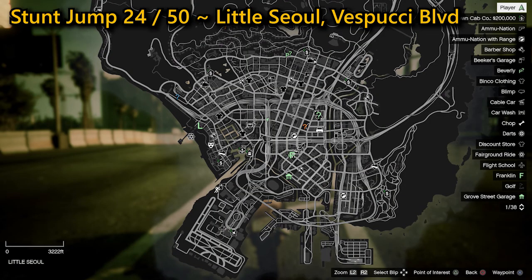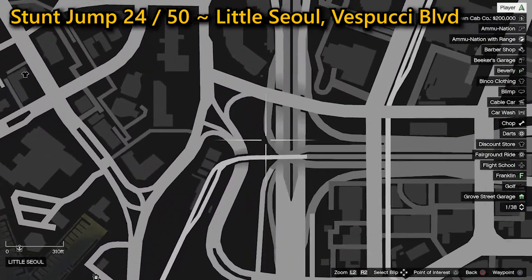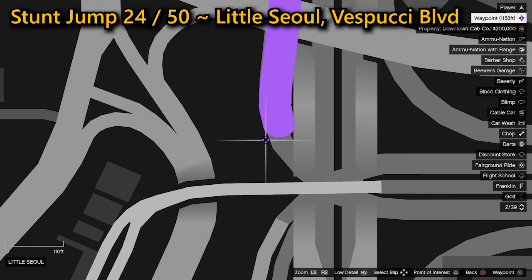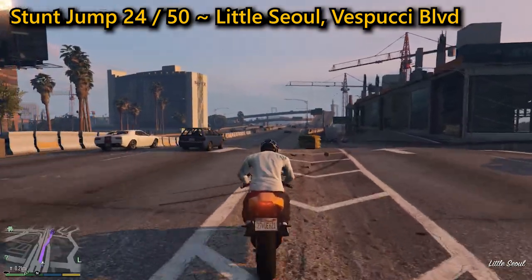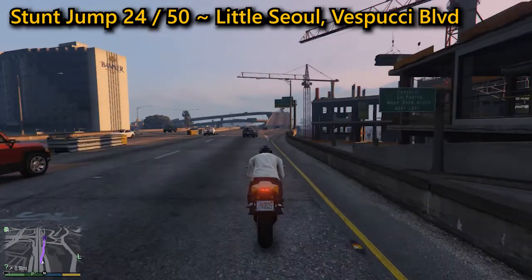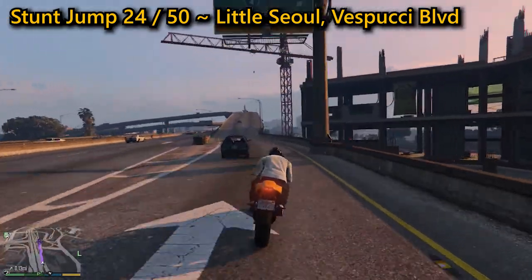As for your 24th stunt jump, it's found in Little Seoul on Vespucci Blvd. You need to get some high speed as you go up the off-ramp, then hit the ramp at the top on the left side where you need to cross the on-ramp below. Land without hitting any other vehicles to complete the jump.